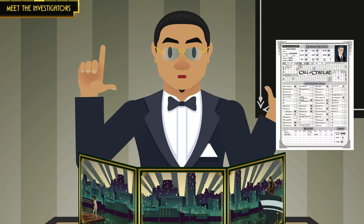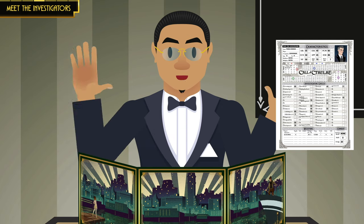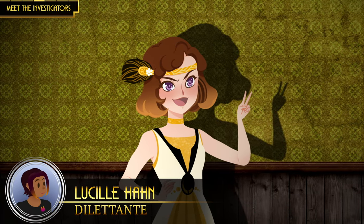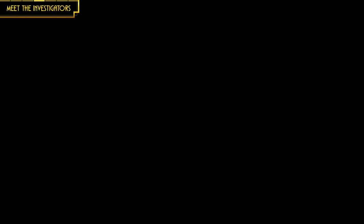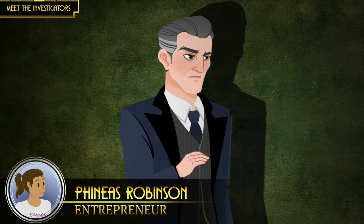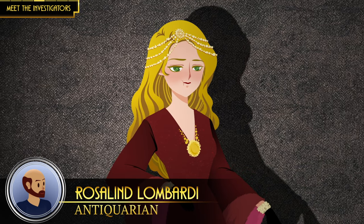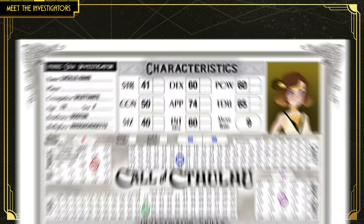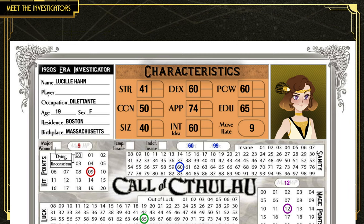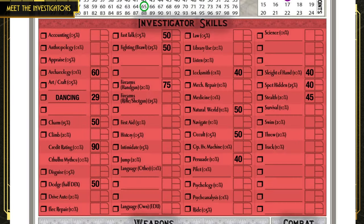For this series, I have prepared some example investigators that you can download and use as reference. Even though they are called investigators, it doesn't mean they are detectives. Lucille is a wealthy trust fund trail seeker and something of a dilettante. Scott is a naive young sailor who unwittingly stumbled upon a cultist conspiracy. Phineas is a wealthy entrepreneur who experienced the corrupting nature of cosmic horror firsthand. Rosalind, widow of the celebrated antiquarian Ricardo Lombardi, is a highly skilled antiquarian herself. Their statistics are written on their respective investigator sheets, with basic characteristics like strength, intelligence, and dexterity on top — but even more important than these are their skills.